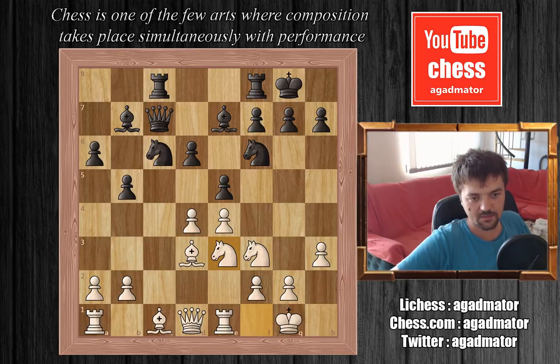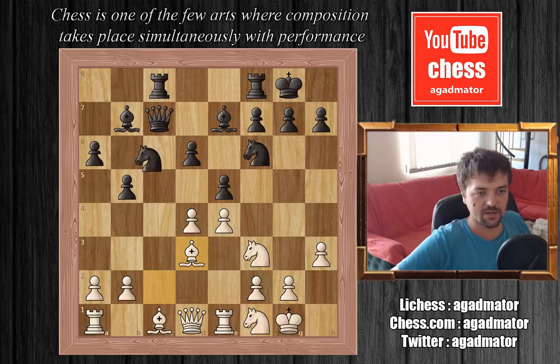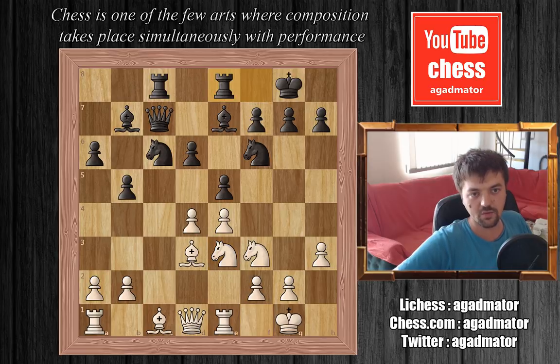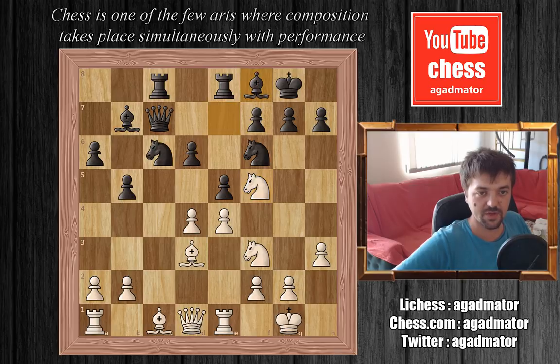Before this move, when Keres played knight to c6, he's actually attacking the d4 pawn. But Fischer plays knight to e3 with the idea of sacrificing this pawn. If black captures, Fischer will put his knight on f5. Fischer understands positionally that if he manages to exchange his knight for the dark square bishop on e7, then his bishop pair will be far superior. Keres understands this as well, so he plays rook to e8, making room for his bishop on f8.